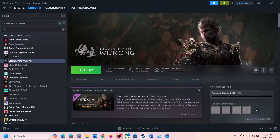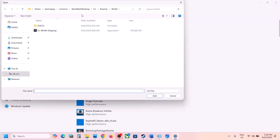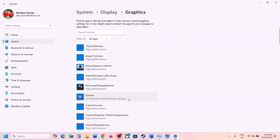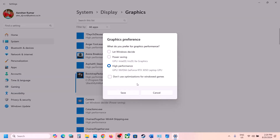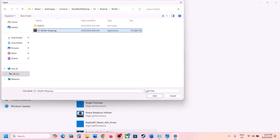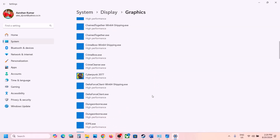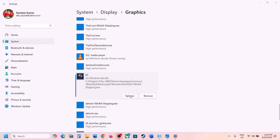The next step is to run the game on the dedicated graphics card. Type 'Graphics Settings' in the Windows search box and go to Graphics Settings. Click Browse, go to the game installation folder, select the game EXE, and click Add. Once added, click on the game, select Options, choose High Performance, and click Save. Repeat this for the B1 > Binaries > Win64 EXE file, set it to High Performance, and save. Then launch the game.